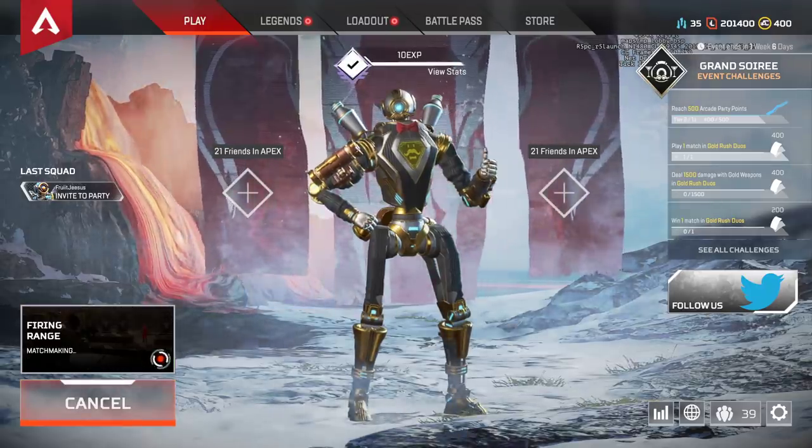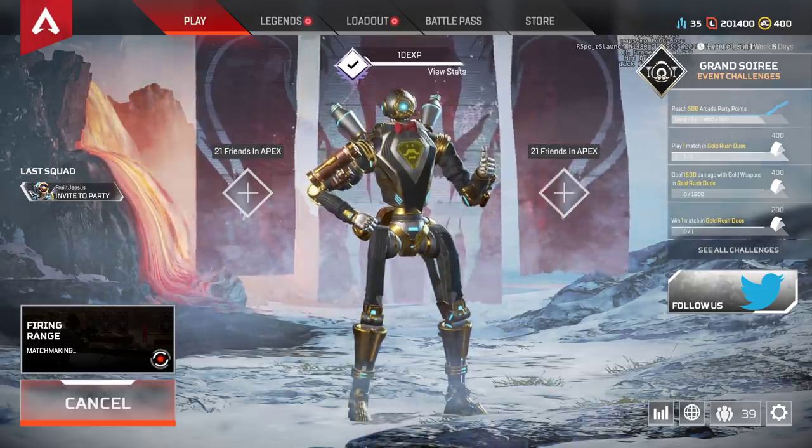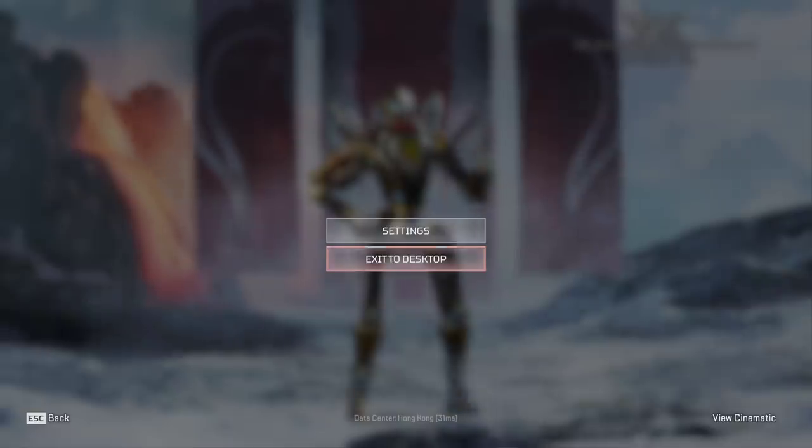Let's jump in, show the skins, and test to see if Wraith's movement speed is increased. I'm just adding a movement speed command in the game. If you didn't know how to do it, you add CL underscore show pos one in your command and it tells you how fast you can move. Really cool, really interesting for learning how to bunny hop better.